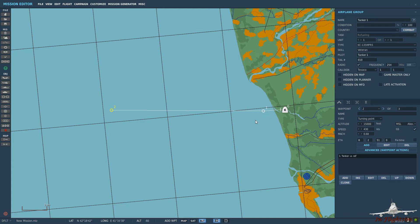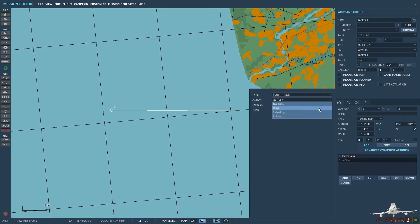If you want to do a racetrack pattern, it's important to remember that we have to set it to the waypoint before the last at least. So here with waypoint 1 and waypoint 2, we set the racetrack at waypoint 1 - it'll fly to waypoint 2 and back. If we do it at waypoint 2, it wouldn't work because there's no waypoint after it. So back at waypoint 1, click Add, Perform Task, then select Orbit. There is a refueling option there, but we don't want that - that's for if you want the aircraft to go and refuel, not to be the refueler. We click Orbit.